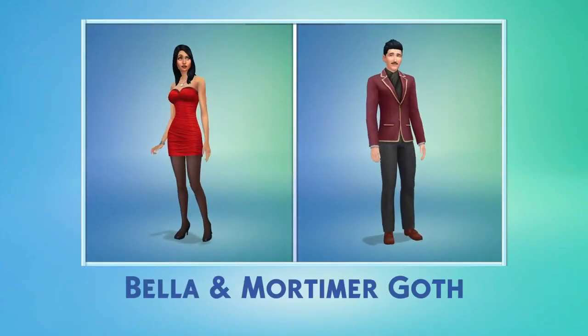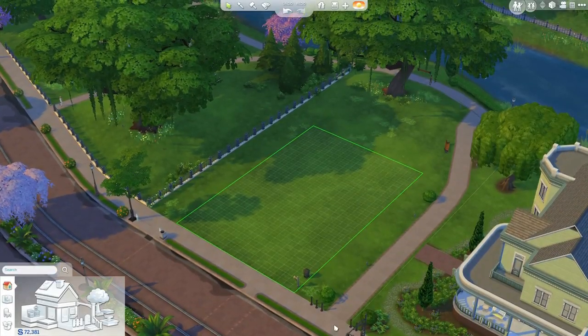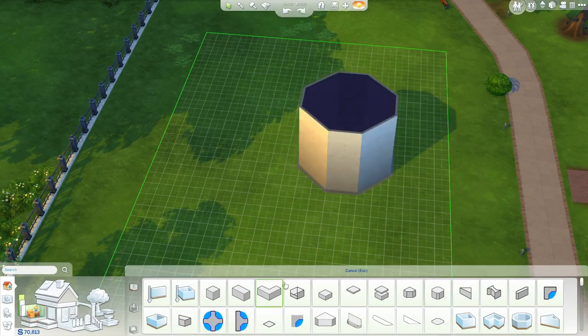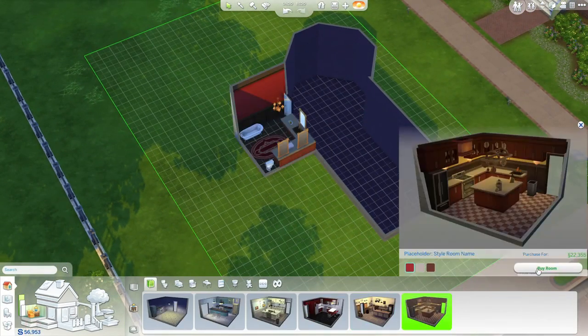In an earlier video, we created Bella and Mortimer Goth. Now let's create their home. In The Sims 4, I can create my ideal floor plan by drawing walls or simply placing down rooms and pushing and pulling them into shape. To make this even faster, I can place fully furnished styled rooms.